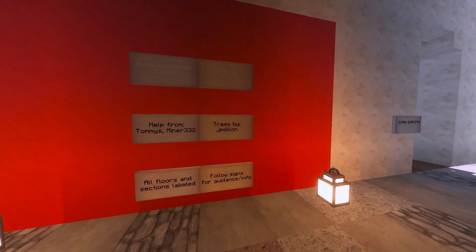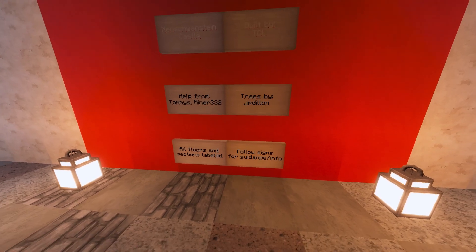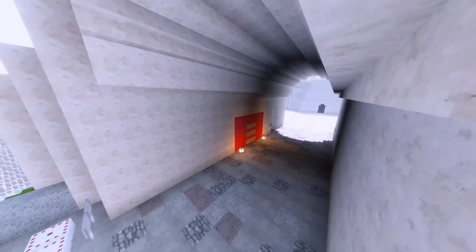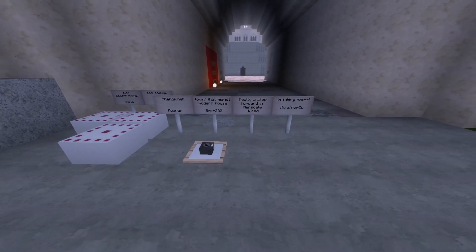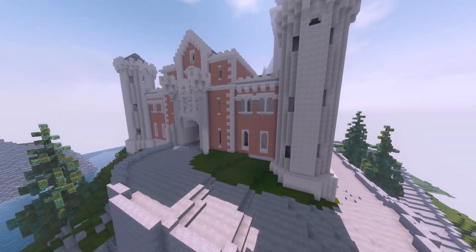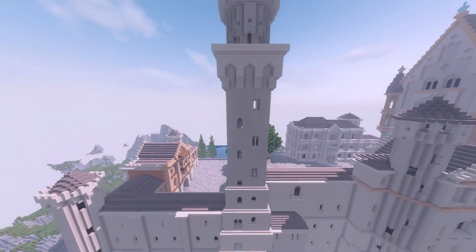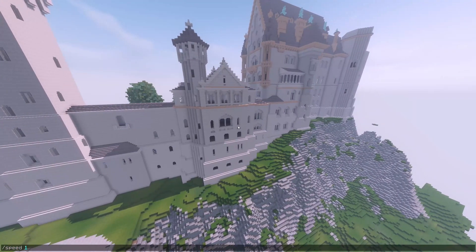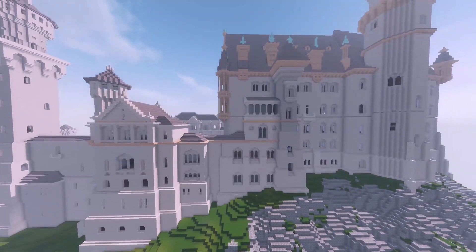Welcome back everybody. Today we're going to be looking at the Neuschwanstein Castle in Germany. It is built by TCL with help from JD, JP, Dylan, and Trees. One of the last videos I did was his tree work, and we got jets in the background again. This is the Neuschwanstein Castle — it's a one-to-one scale, obviously not perfect since that's kind of impossible in this game, but you can get as close as you can. It's a pretty beautiful build done by TCL.